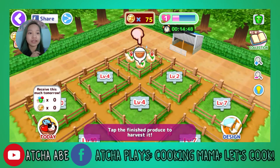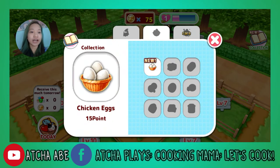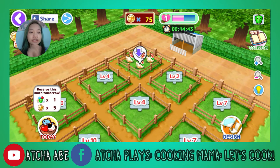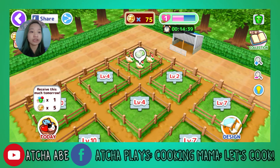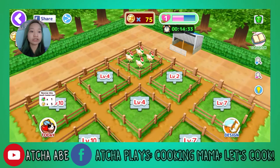Tap the finished produce to harvest it. Now I have a lot of eggs — I get 15 points for eggs. So I have a collection of eggs. You can take care of more animals.